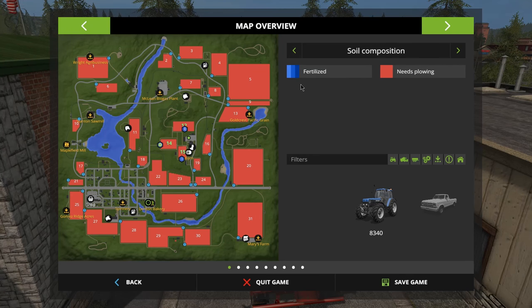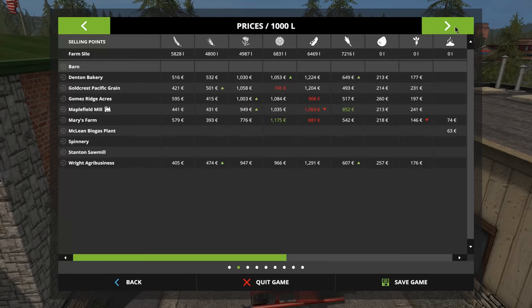If you click next there's soil composition, fertilizing, and plowing — it's a bit more complicated in 17 but we'll ignore that for now. This is the screen I want to show you: the prices screen. There's basically a market in the game — across the top is all the different kinds of crop, and underneath is how much we have in each silo. It's already given us 5,000 liters of wheat, 4,800 liters of barley, and so on.